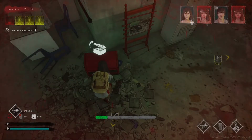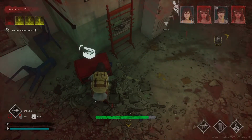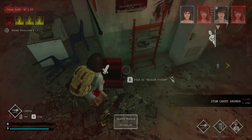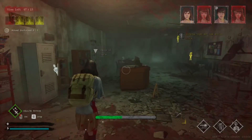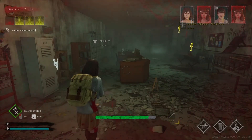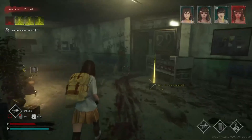When a teammate revives you, it's also important to note that there's no way to individually heal yourself or others in this game. The only way to get health back is to go to a regular chest, find a syringe, and use it. That is the only way to get your health back.